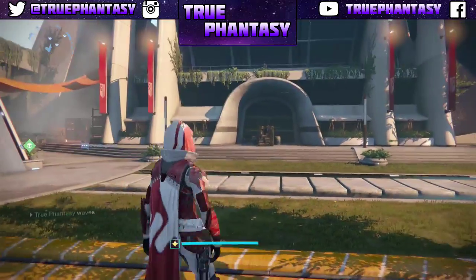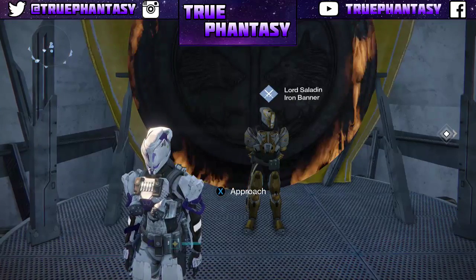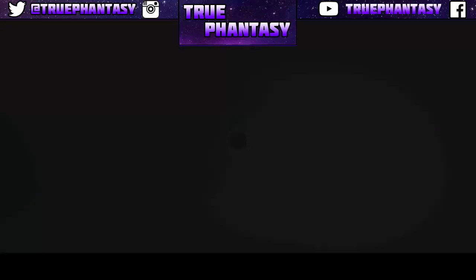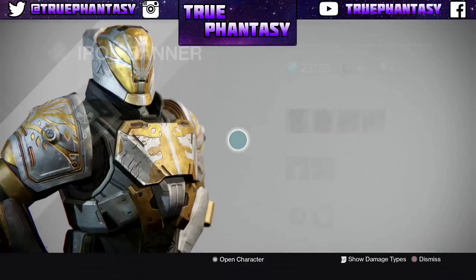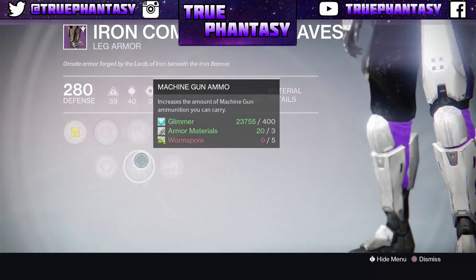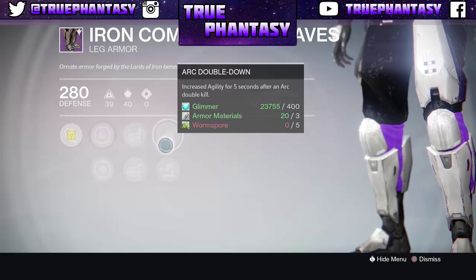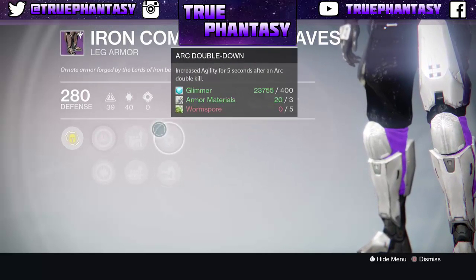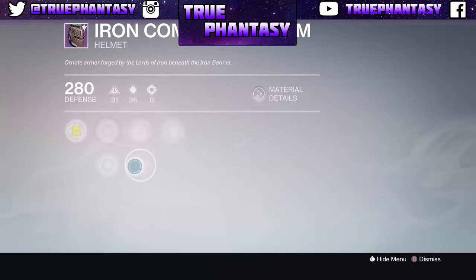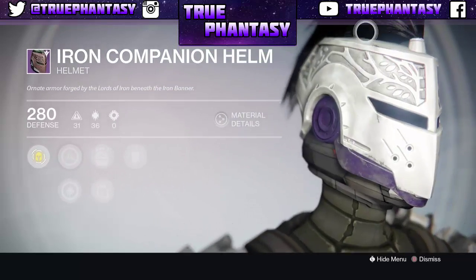I'm going to go ahead over to the Titan and see what is on that. So we are on the Titan — I don't use my Titan that much, so forgive me on that. For the boots we have intellect and discipline, sidearm loader and machine gun ammo — that could be pretty good for PvP if you use a machine gun. Arc double down and second wind. And for the helmet, we have intellect and discipline — it's pretty much the same helmet for all three of them. I really like this helmet, it looks so good.